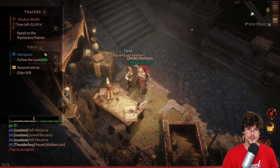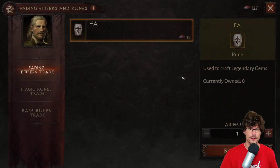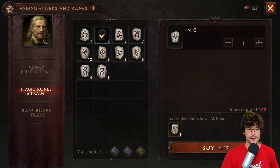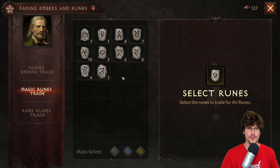You have one each day if you want to do it. You have the fading embers and runes vendor — it's very important if you want to craft gems. You can buy Far runes with your embers or the At runes. The Far runes are if you want to craft a random gem and the At runes are if you want to craft a specific gem. So make sure to know the one that you want to craft. Check beforehand on the gem crafter and then buy the runes accordingly.